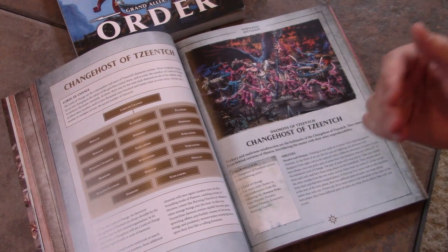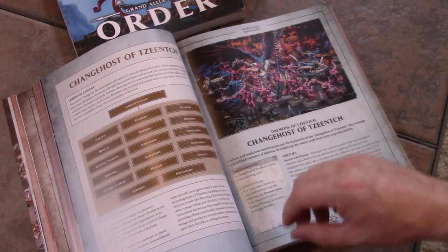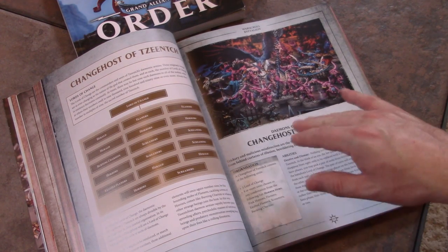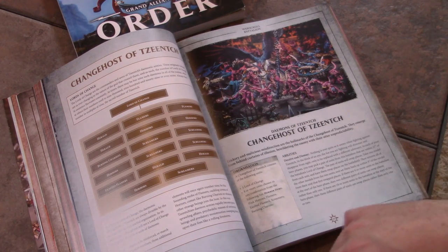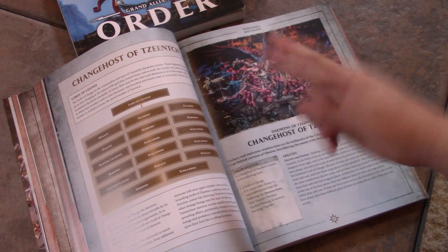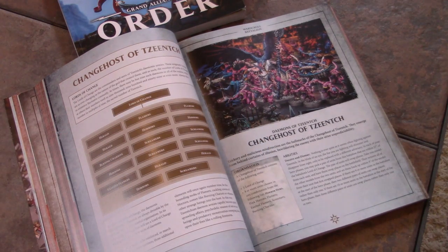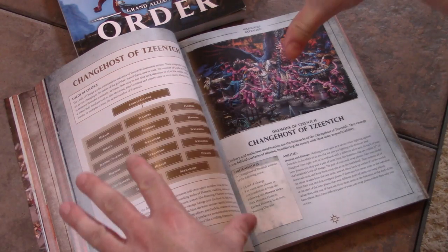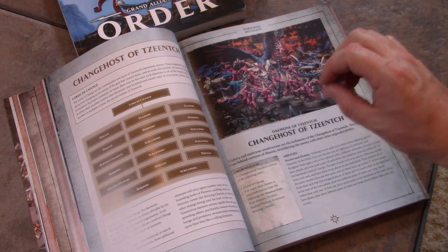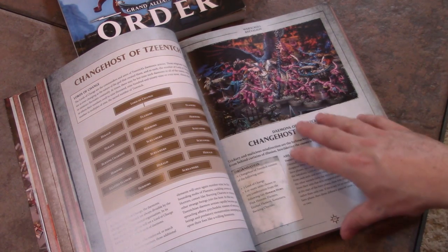What you've got to look out for is the synergy that every unit brings to the table. For Demons of Tzeentch, the Change Host of Tzeentch has really the most interesting power: units from the battalion, if they're within 27 inches of the Lord of Change that leads them, can switch places on the board. The amount of shenanigans and tricksy tactics that can go along with this is utterly amazing. I love it and I can't wait to try it.